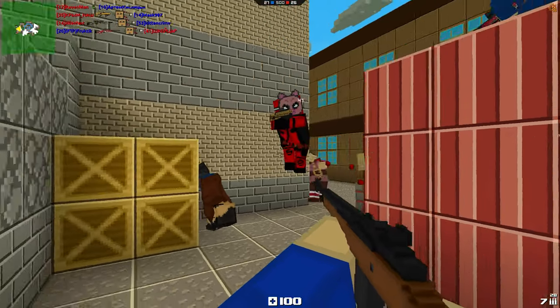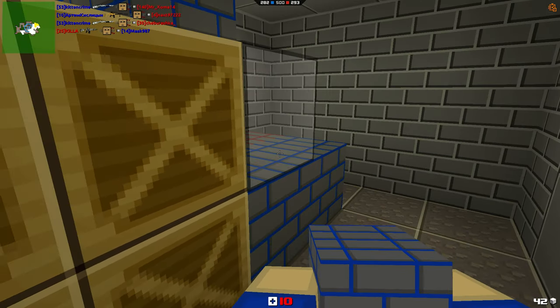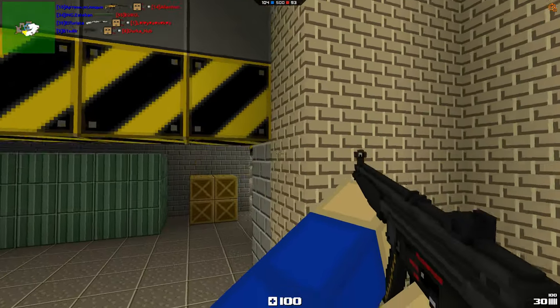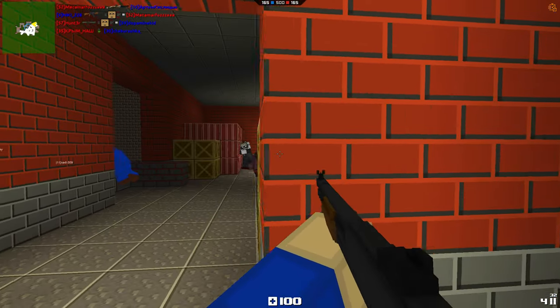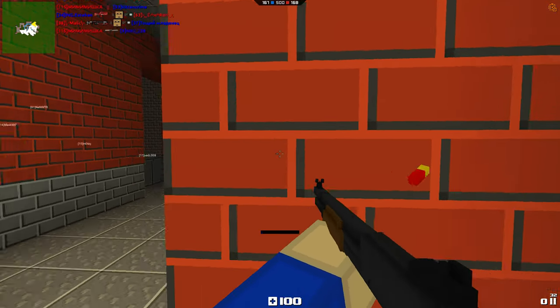One of the best aspects of Blockade is the ability to create and modify your own world. You can use different blocks and tools to build your own base, fort, or castle. You can also destroy the environment and use it to your advantage — for example, you can create tunnels, bridges, or traps to ambush your enemies. You can also use the environment to hide, snipe, or flank your opponents. The game gives you a lot of freedom and creativity to shape your own experience.